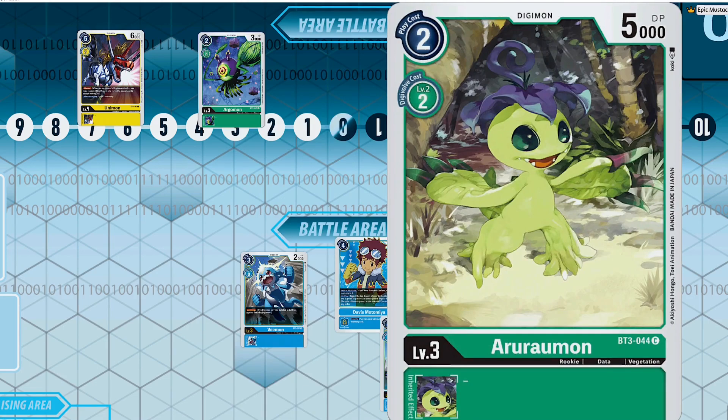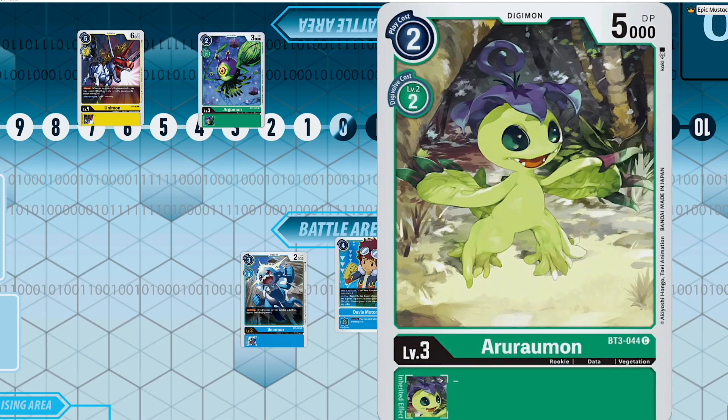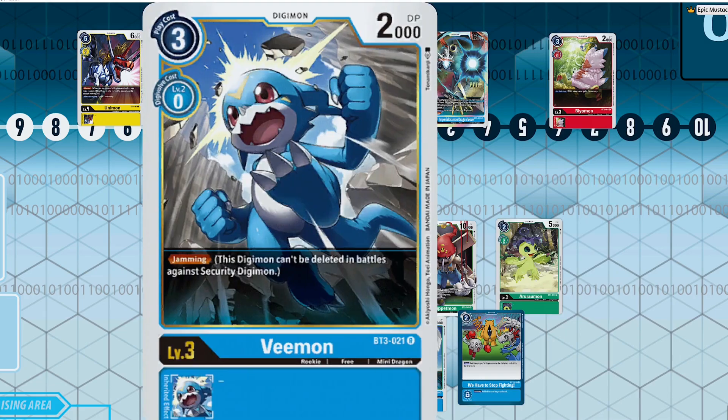Now that you have Davis, you can also plus off of things like Arurumon, who is a two-cost rookie with 5,000 DP. Yes, she is a two-cost to digivolve but you will never digivolve this card — the 5,000 DP is super powerful. And do I even have to mention Jamming Vmon? This is probably the single-handedly best rookie in the game.